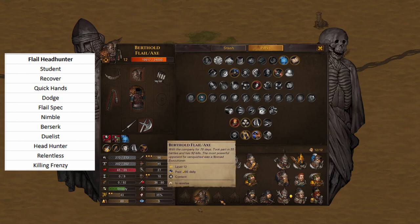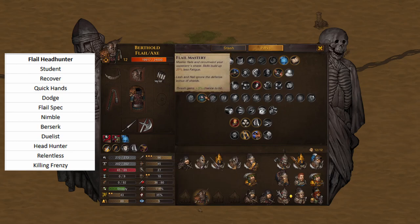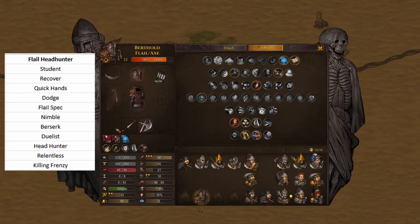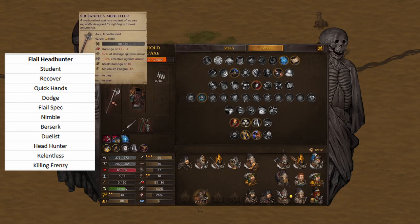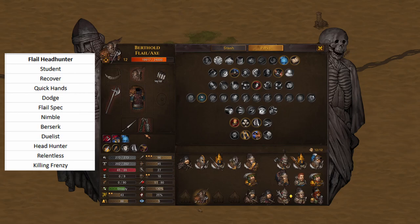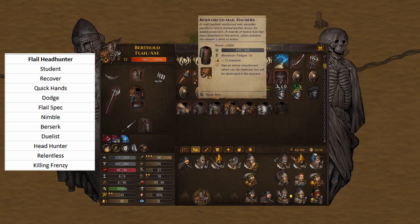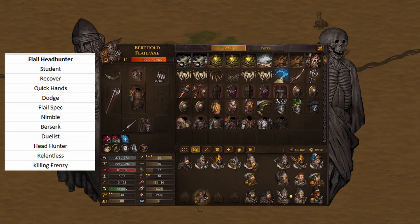This is going to be a nimble build, because with flail spec it costs 19 stamina to use Lash. And then it costs 13 stamina — assuming you don't have any legendary minus-fatigue-on-use gear — to use the one-handed axe. So in one turn, that's 32 to 33 stamina. That's kind of a lot. Iron Lungs is great. Let's just throw him in some 210 gear and a 200 helm — that's like half your stamina in one hit.